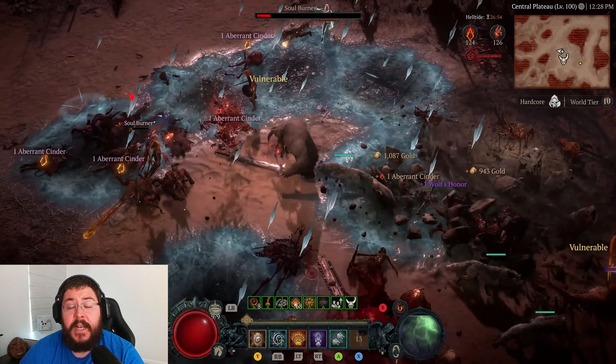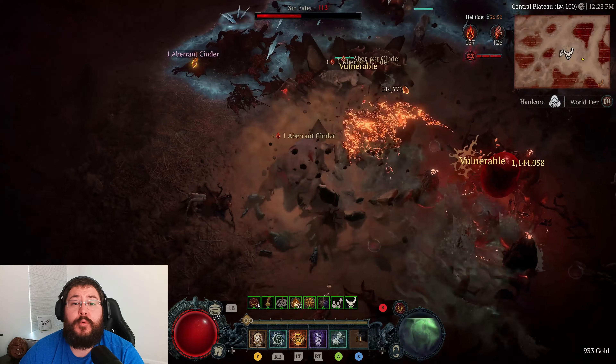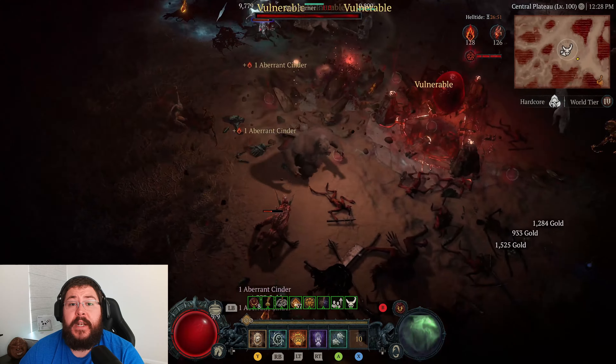What's going on guys, welcome back to the channel. Today I wanted to bring some attention to a small bug I've been experiencing inside of the Helltide events with regards to the Threat Meter. As you guys can see here up on the screen, we are casually cruising through a World Tier 4 Helltide and we are busy with the Cursed Ritual event, and my Threat Meter is completely full but it refuses to go off and trigger the Hellborn Ambush.